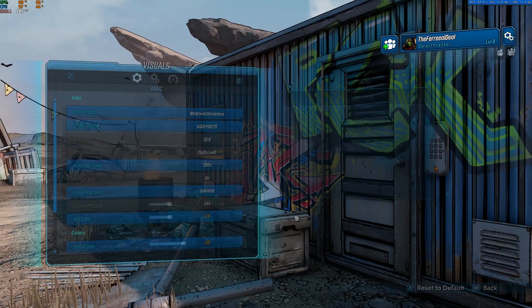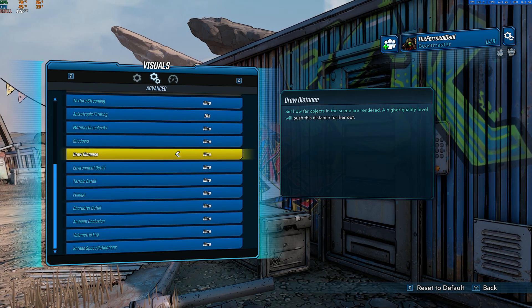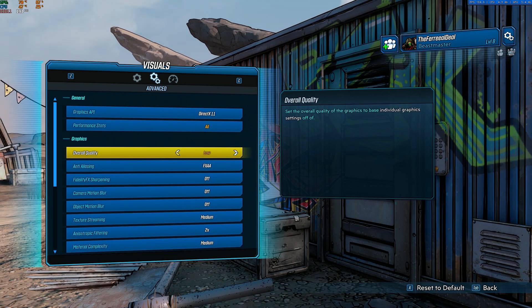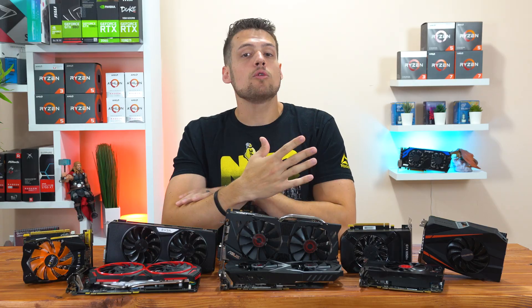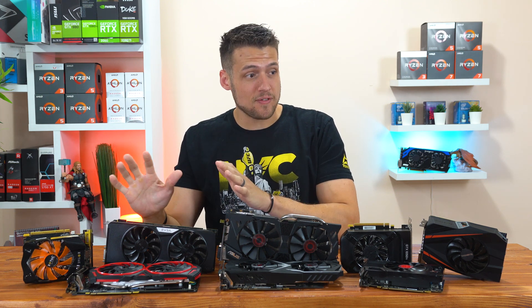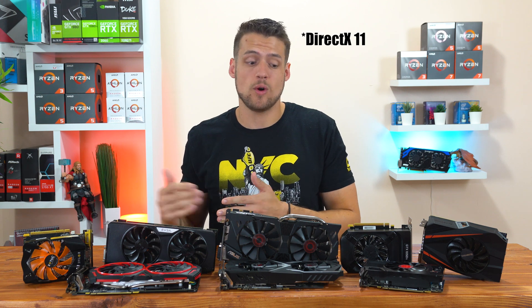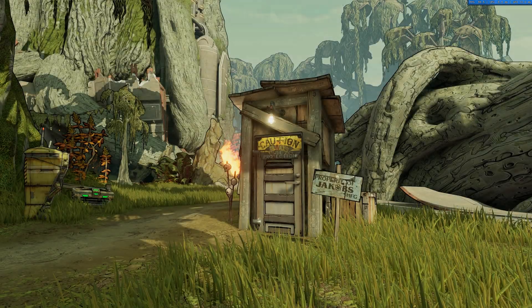Booting into the actual game, here's what the graphics settings page looks like and there's a decent amount of options. There are also preset settings which is what we're going to be using today: very low, low, medium, high, ultra, and badass. At the top you can select between DirectX 11 and the still-in-beta DirectX 12. I'll refer you to Hardware Unboxed's video if you want to see how each setting affects performance specifically, but he also determined that DirectX 11 is the way to go with better performance, so for today's testing I'm not touching DirectX 12.